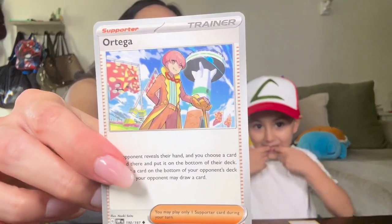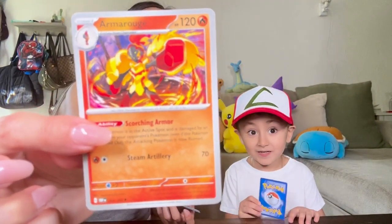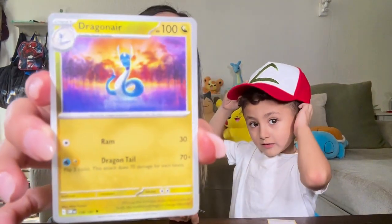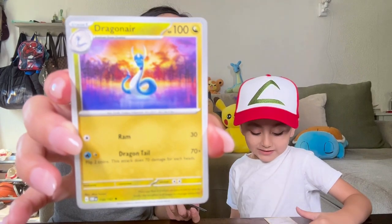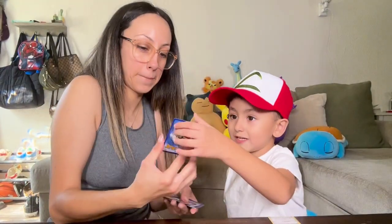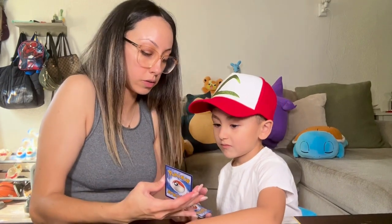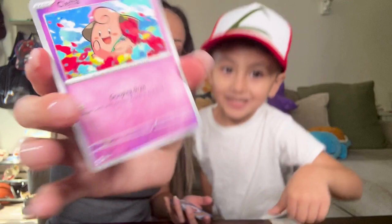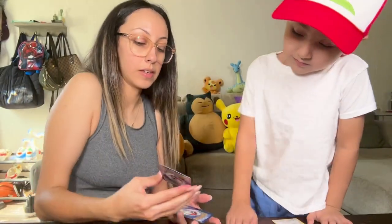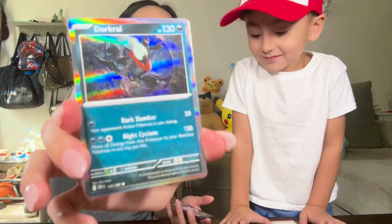We got a trainer card — Ortega! Armarouge! It's the base form of Charcadet. We got a Dragonair — it turns to Dragonite! And this is the base form of Magikarp. Toadscool! Which Toadscool is it? I don't know. Inkay! Do you know this one? Cleffa! Good job, baby! How about this one? Larvitar! Energy. How about this one? Darkrai — hollow?